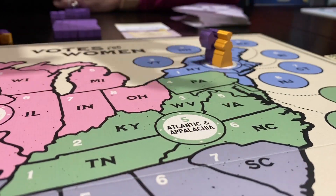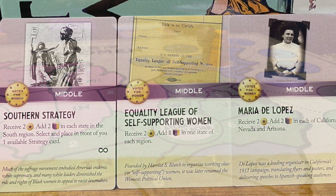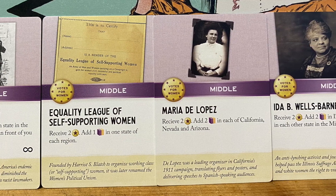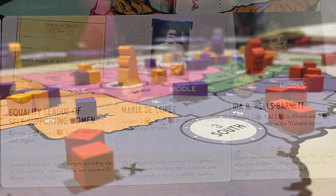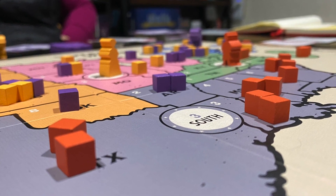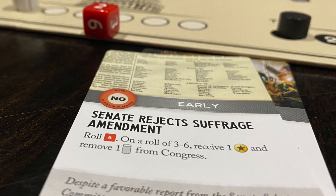The suffragists, comprised of two different interceding groups, try to build political power and press towards ratification of the 19th amendment, using their greater flexibility and grassroots momentum to their advantage. The opposition uses its greater resources and stronger roots to fortify states and counter-lobby, postponing Congress from passing the amendment, which can ultimately lead to an automatic win.